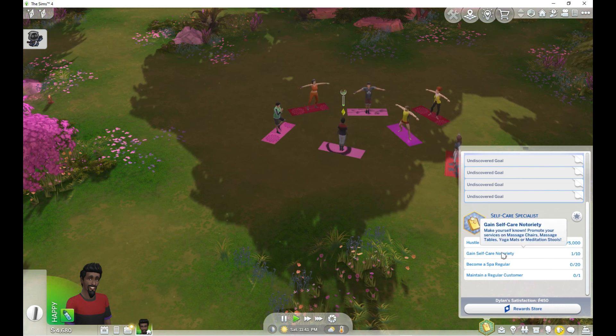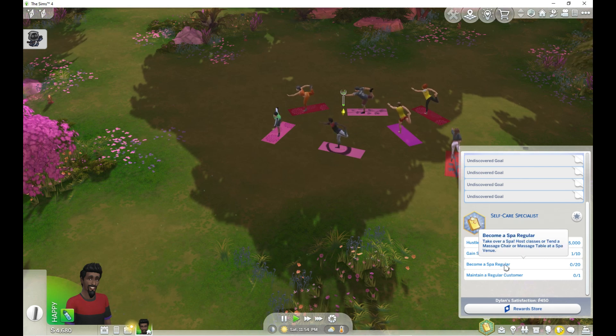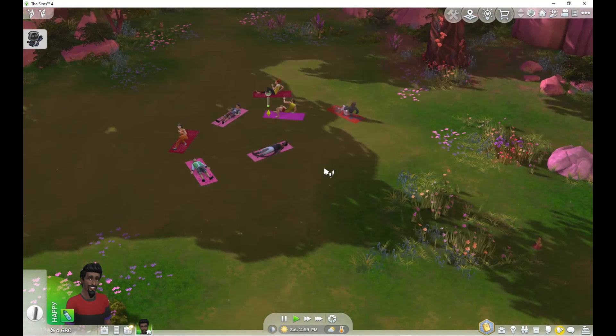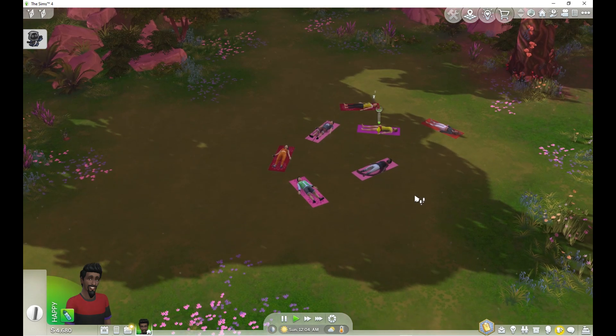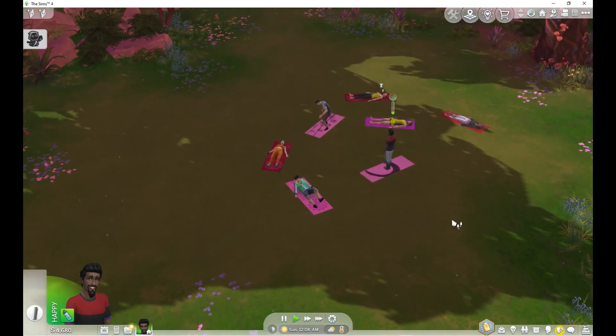Promote your services on massage chairs, massage tables, yoga mats, or meditation stools. Take over the spa, host classes, or tend a massage chair — we can do that after. So we're just ending the yoga class right now. Everybody's all relaxed. I like how they all have yoga mats that kind of blend in with the surroundings. That's kind of cool — very pink and red.